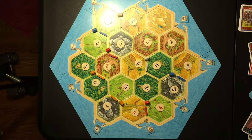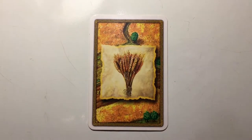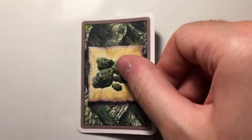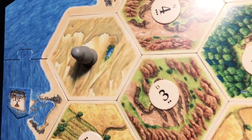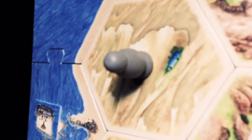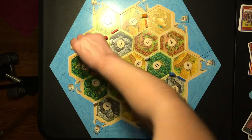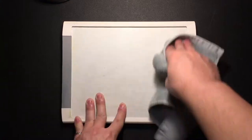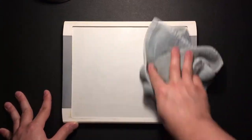Once everybody's placed one, whoever placed the last one places a second — again, anywhere they want, as long as they mind the distance rule. They get one resource from each hex around their second settlement: brick from hills, lumber from forests, grain from fields, wool from pastures, ore from mountains, and nothing from the desert. This continues counterclockwise until everyone's placed two settlements, and then we can begin.